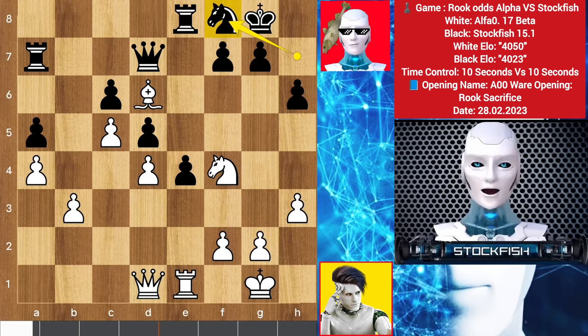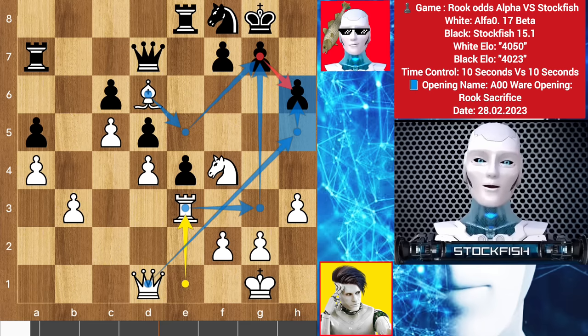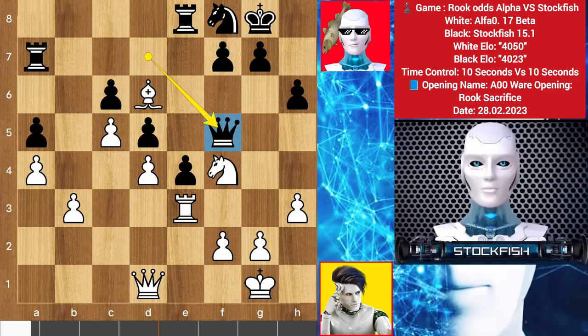Knight back to f8. I want to play knight here to kick out this problem. Rook up to e3. Alpha wants to play rook here to target this. Bishop e5 to join the battle, queen to h5 to create a problem on the h-pawn. The pawn can't take the queen because the rook will be firing on the king.